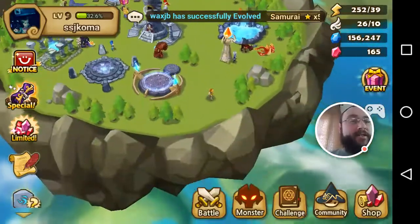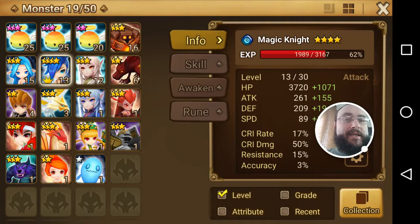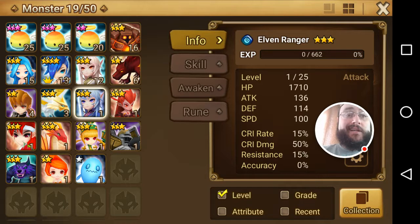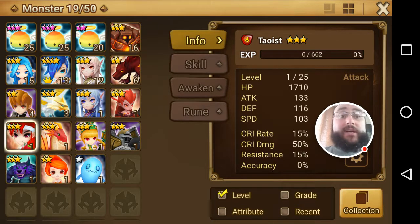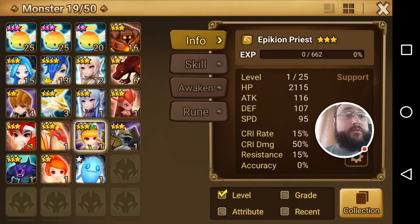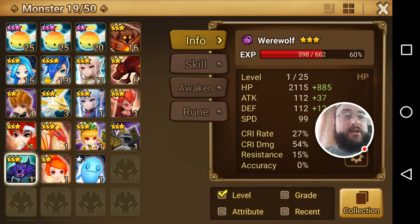You can see where we had left off our base. I did open up a few scrolls just to see what we would end up getting. We ended up getting a Harpy, Water Elven Archer, Taoist, Serpent, Epicon Priest Earth, and a Living Armor Earth to go with our Werewolf.